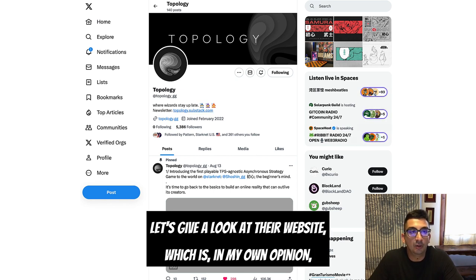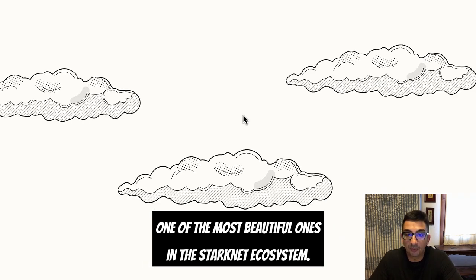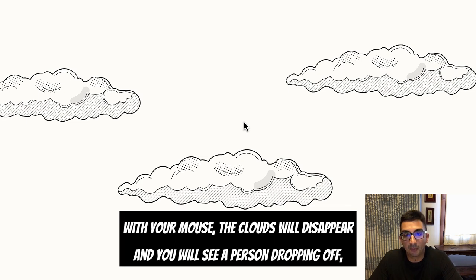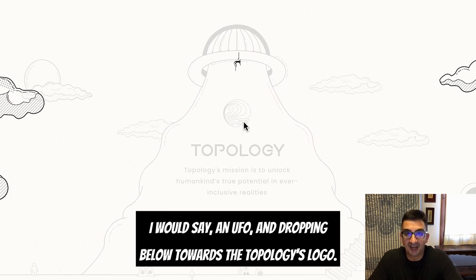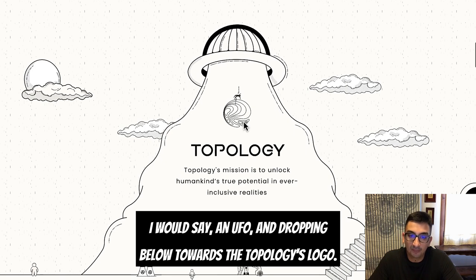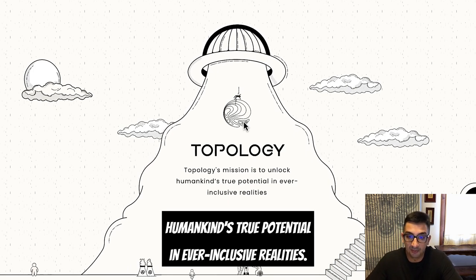First of all, let's have a look at their website, which is in my own opinion one of the most beautiful ones in the Starknet ecosystem. As you can see, by just going upwards with your mouse, the clouds will disappear and you will see a person dropping off a UFO and dropping below towards Topology's logo. Very cool illustrations.